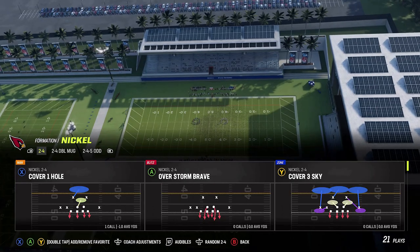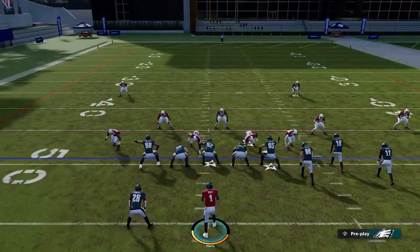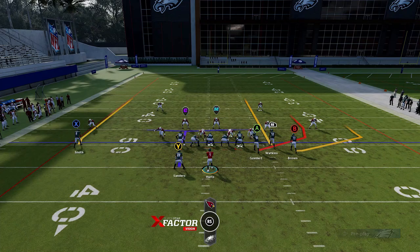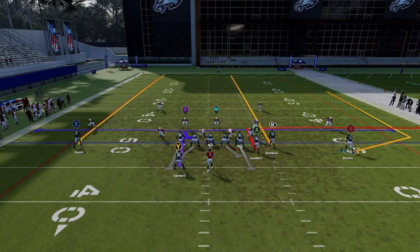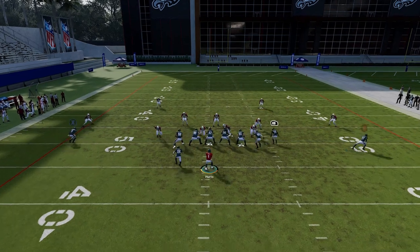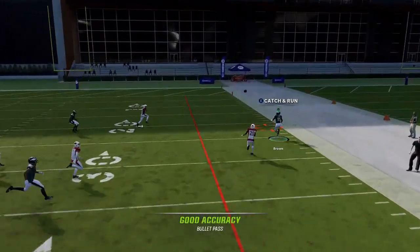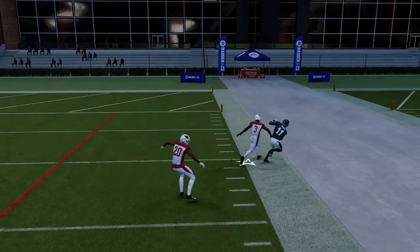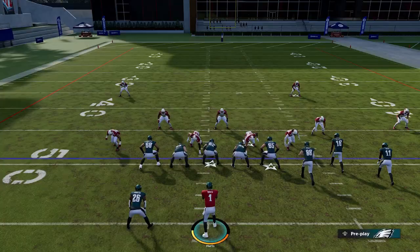Next up, we have the Verticals. Starting off with Cover 2 — against Cover 2, just put the RB route on a streak and then motion out the B route. You can put the A route on an out route or put the X route on a drag. I put him on an out route and the X route on a slant for a check down. I'm really just trying to isolate this wheel route outside for a big catch and run. The tight end was open over the middle too — they both get open against Cover 2.